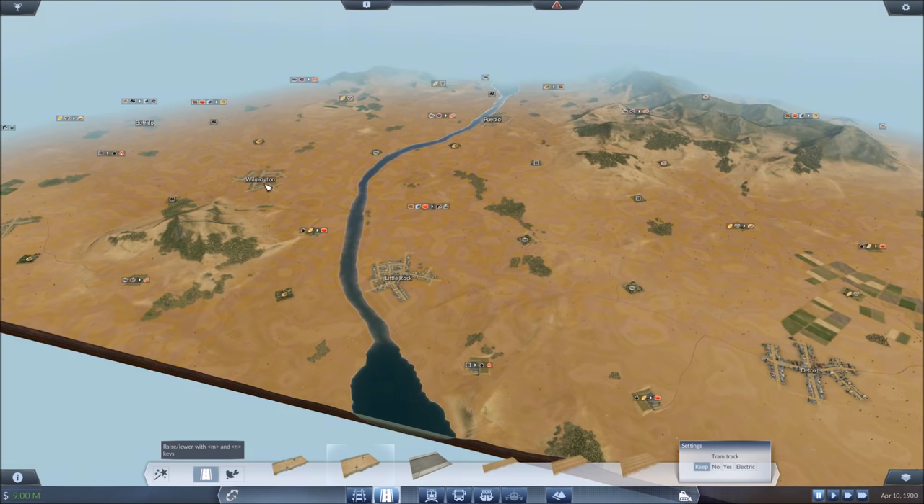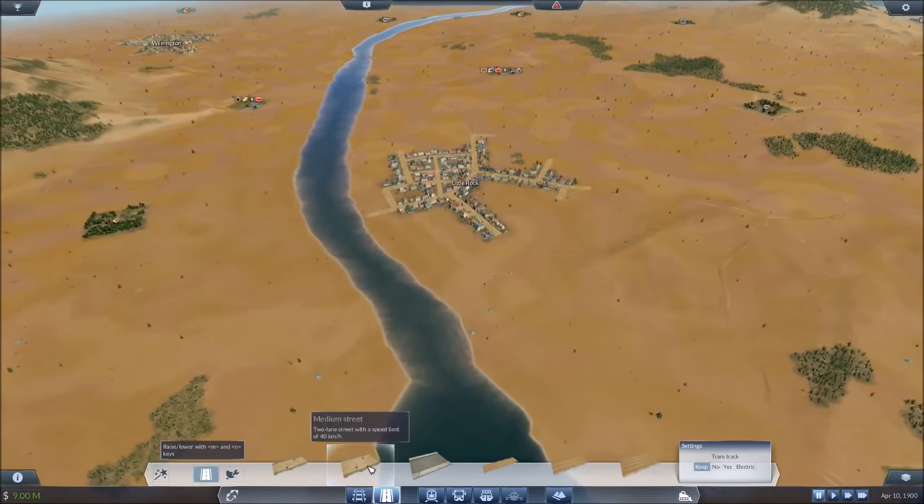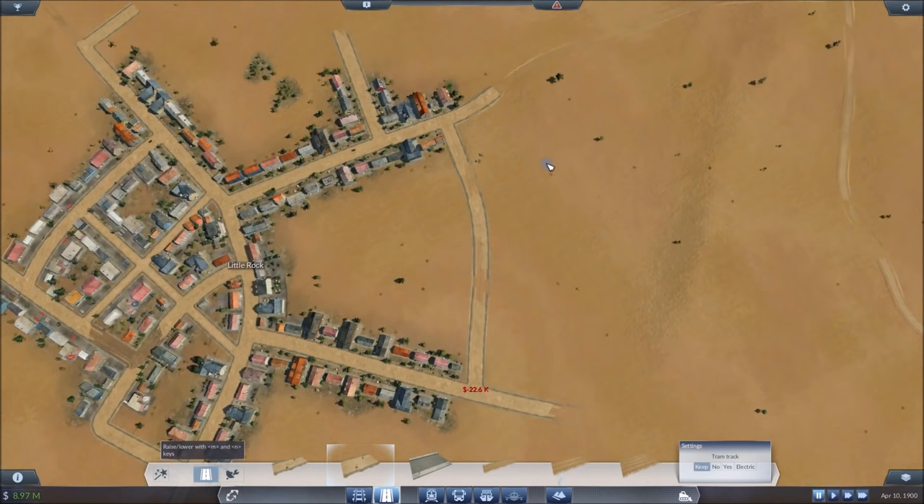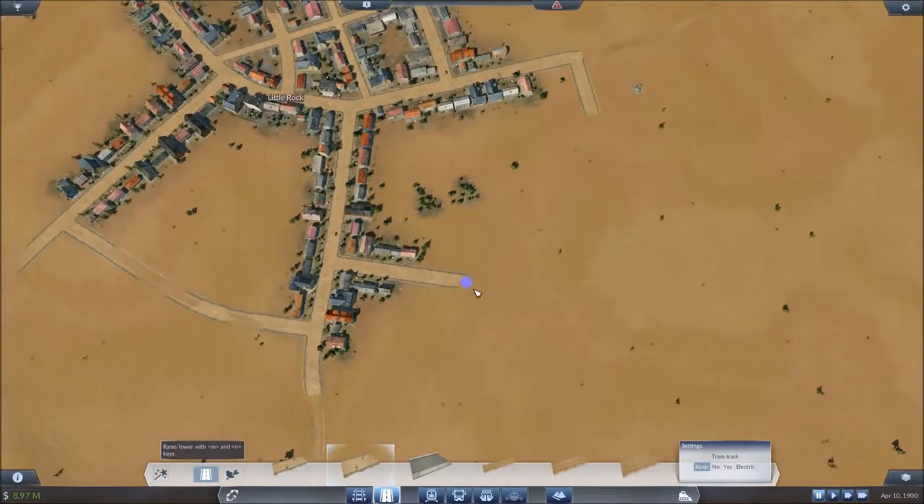I was going to use Little Rock as our bigger city, a little transit hub as it were, and we'll route a few different lines through here. To get us started, I'm going to make a train line between Wilmington and Little Rock. I'll show you a nifty little interchange to give you some ideas, and then we're going to do some in-town transit in both cities to support the train line. We'll also have a bus route that goes from Detroit to Little Rock. We'll eventually move into industry, planes, shipping, and everything.